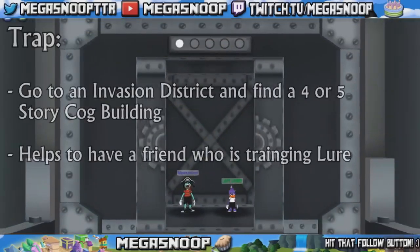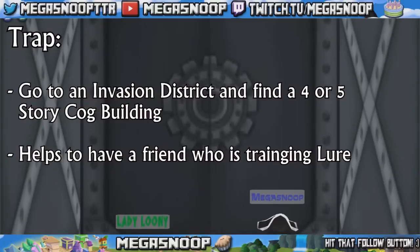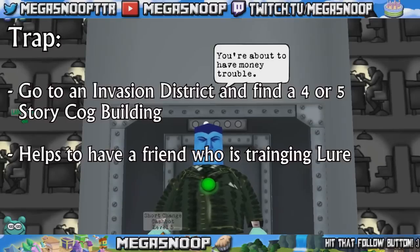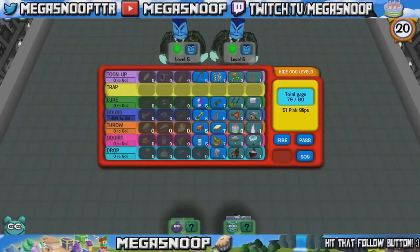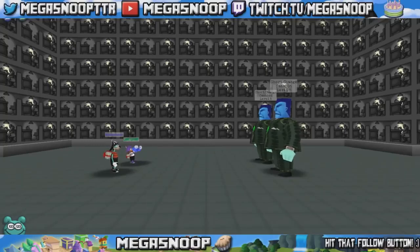Next is Trap. The best thing you can do when training Trap is to find someone else who is training Lure and work with them. Again, invasion districts and buildings are your best option. This definitely helps when you're helping somebody train Lure because Trap gives extra accuracy to Lure gags. So find 4 or 5-story buildings in an invasion district, bring a friend, and start using those gags on the cogs. Remember to use your highest levels on the highest floor and your lower levels on all the prior floors.